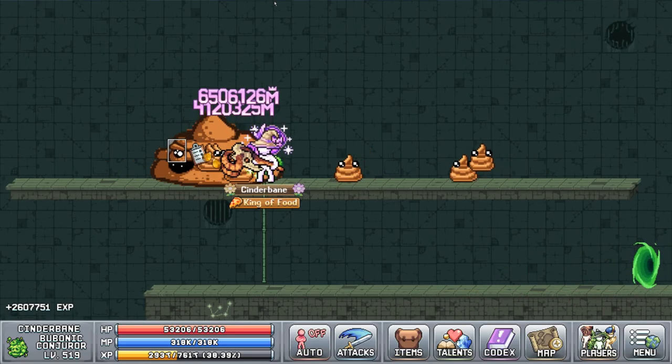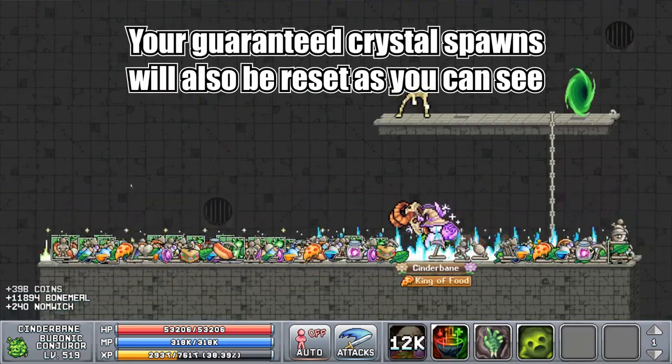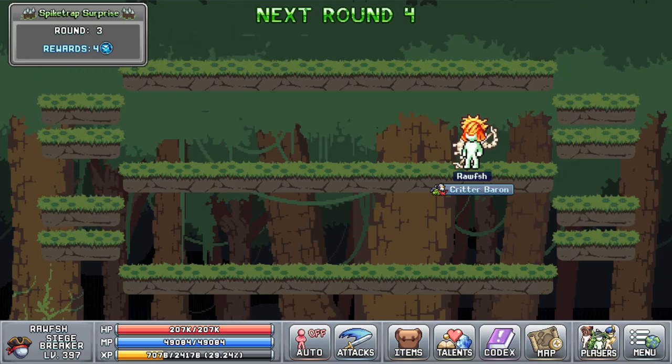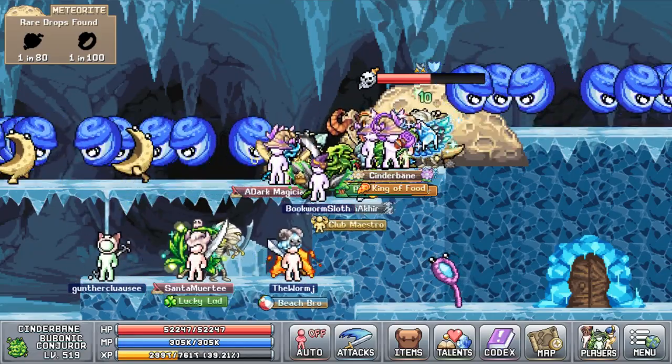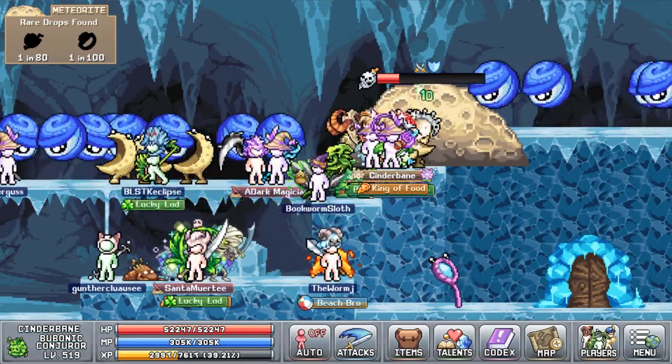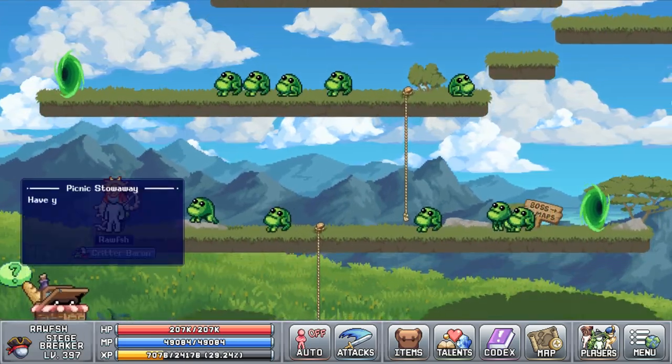Dr. Deficus and other bosses in the sewer will respawn if they were killed. If you have played the spike minigame for a day already, you will get a new attempt to win gems. You will also be able to participate in another random event if you already have completed one before. The picnic stowaway questline will be available for all your characters.